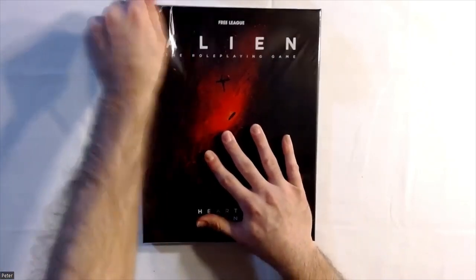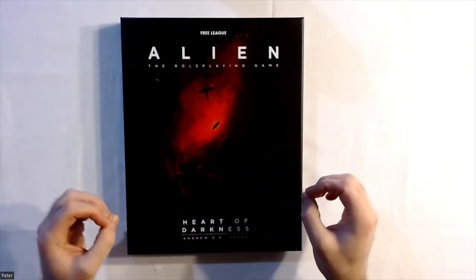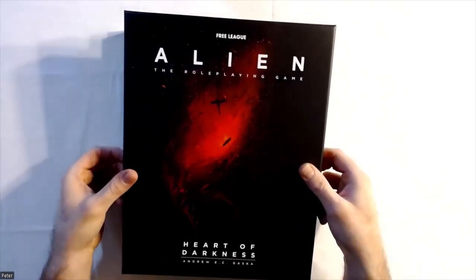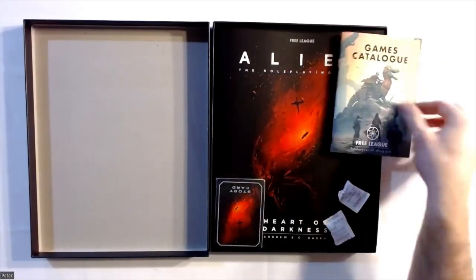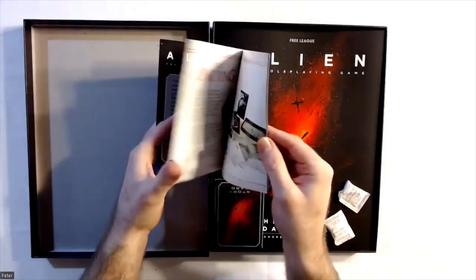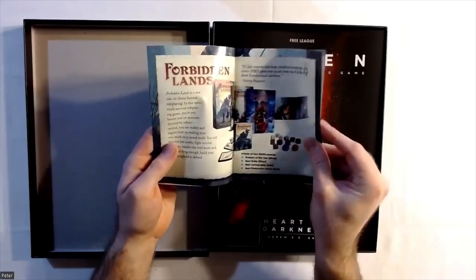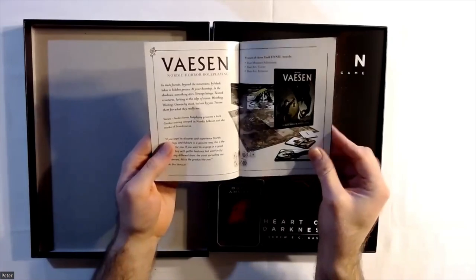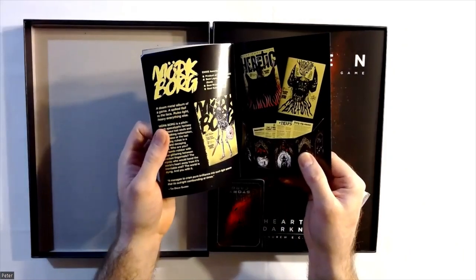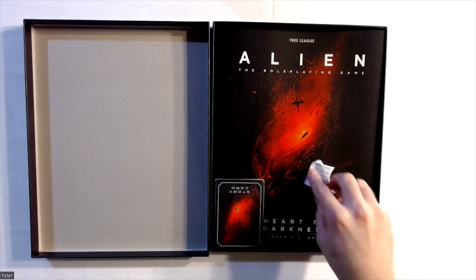As usual, Free League Publishing does a fantastic job with their sets. The boxes they're contained in are nice, sturdy, heavy-duty cardboard — they're going to stand the test of time. We open it up and inside we have the games catalog, which is going to be in every single one of their boxes. You can flip through it and see all the other wonderful games Free League Publishing is putting out — they have The One Ring Second Edition if you want to play in Middle-earth, Tales from the Loop, Forbidden Lands, Twilight 2000, Symbaroum, and Symbaroum Fifth Edition Ruins and Vaesen — so many wonderful games. I'd definitely recommend heading over to freelagepublishing.com to check that out.